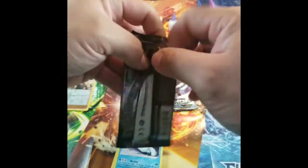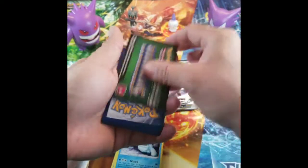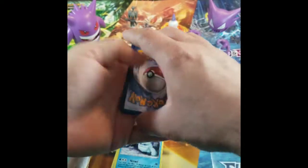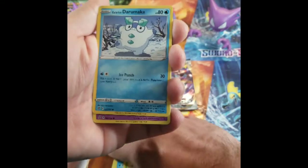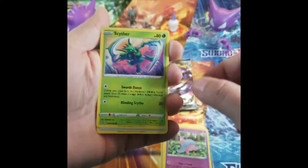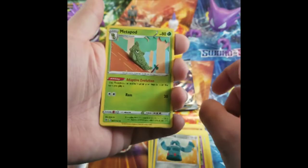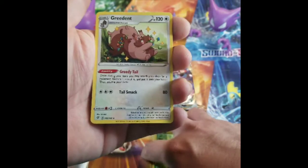We're gonna go with the Cinderace. Let's go ahead and see what we get out of this one. So: Snover, PDev, Drampa, Hatenna, Scyther, Steel Energy, Bronzong, Metapod, Tool Scrapper, another Shuckle, and Incineroar. Almost bending all these cards up.